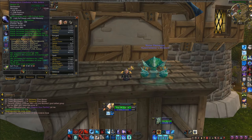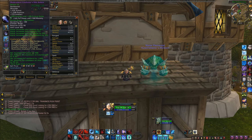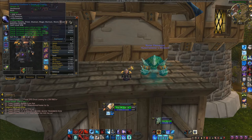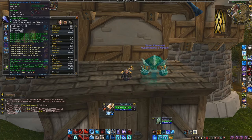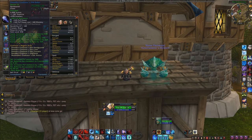For your shoulder you want the 200 intellect and 100 critical strike enchant — it's called the Greater Crane Wing Inscription. You can find it on the auction house; it's an epic enchant but there are usually enough that you can find a reasonable price. For your back you want Superior Intellect to get that 180 intellect, since you're not gemming a lot of int. For your chest go with Superior Resilience to get a bit more resilience and counter those PvP power gemming opponents.